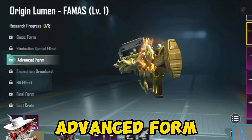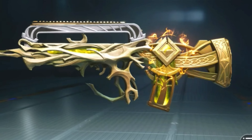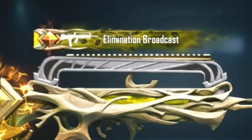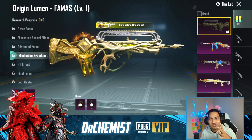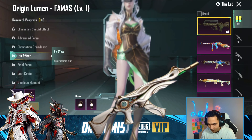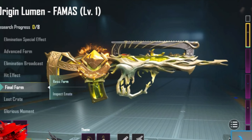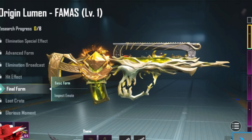Here's the elimination effect - that looks nice. Explosion effect is okay. The advanced form - look at the thing on the side, it looks like there is some writing in there. We have the elimination broadcast, it's like some branches coming out of this one. This reminds me of Ace 32 from Pure Exit. We have the hit effect, it's okay.